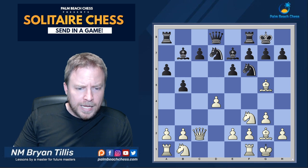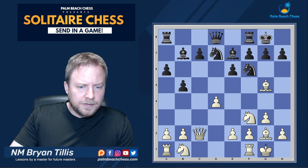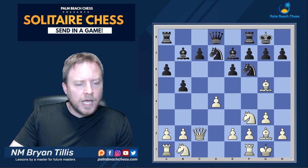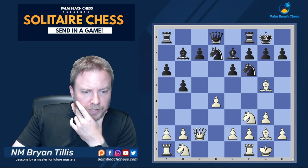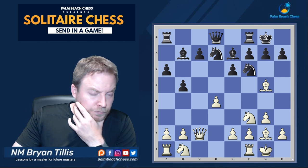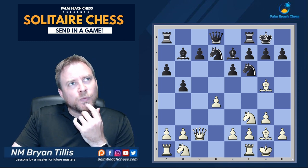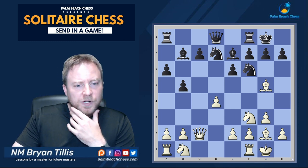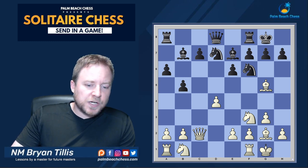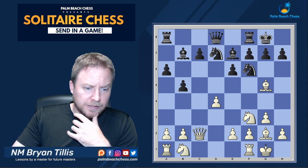After bishop g5, h6 definitely doesn't need to be played by black. Knight bd7 was the defense played. I'm going to go with the immediate knight bd2, because I feel like that's the plan. If h6 I'm going to take, because I don't want to waste any time going backwards. If knight bd2, c5 immediately can be played — bishop takes, black can even go g-takes in order to keep all eyes on c5.